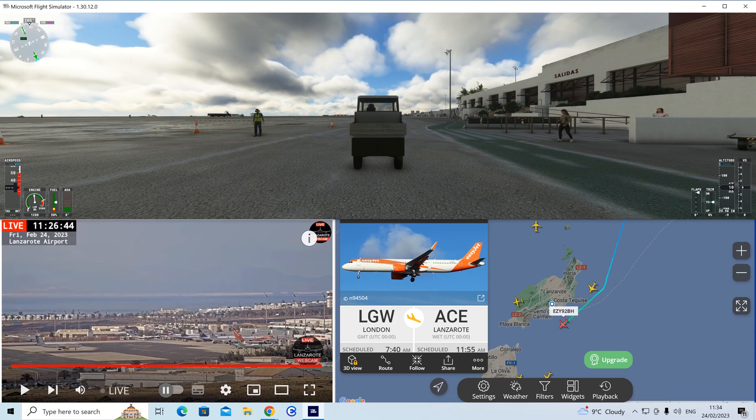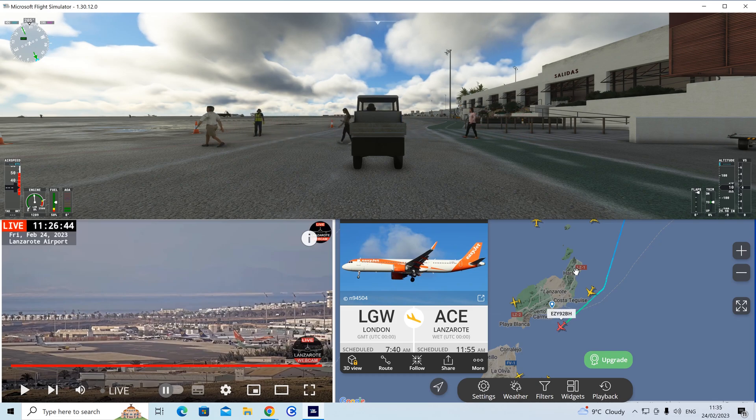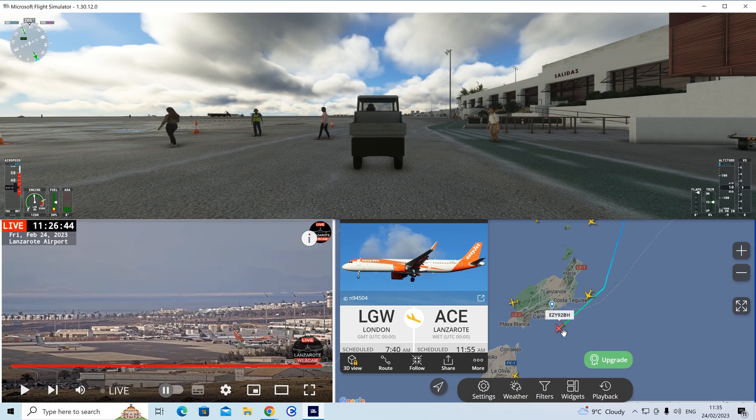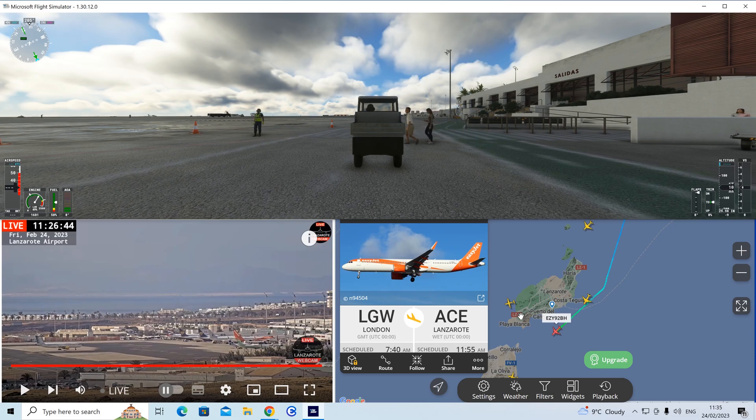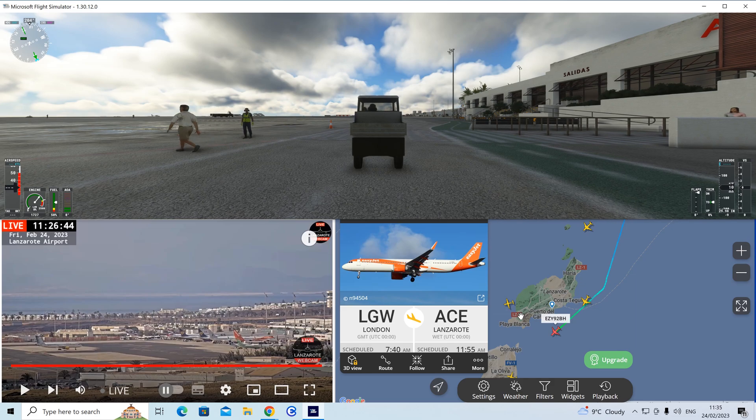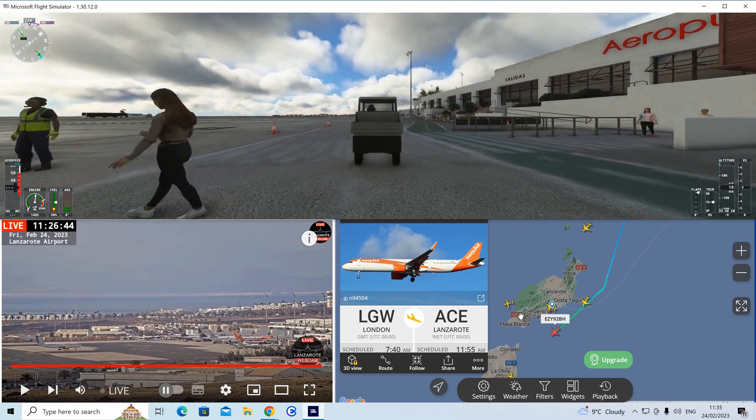We've got the live webcam from Lanzarote, which is brilliant because it's got a few shots on it. It's showing the apron at the bottom of the screen, and we've got FlightRadar24. You can see we're looking at an EasyJet plane coming into Lanzarote, and we're going to have a look at how well the live traffic deals with that. So we'll press on in the truck — mustn't run anybody over!